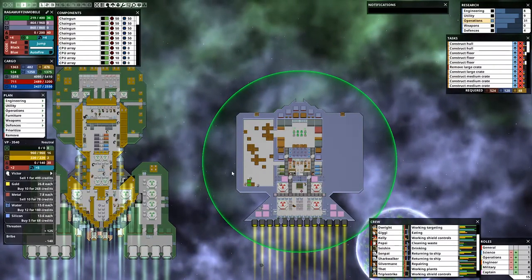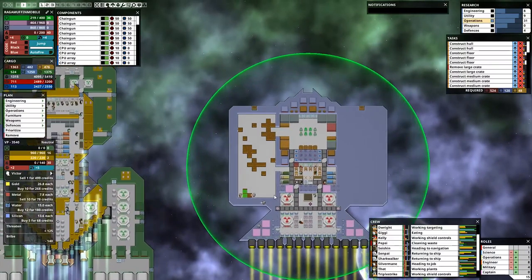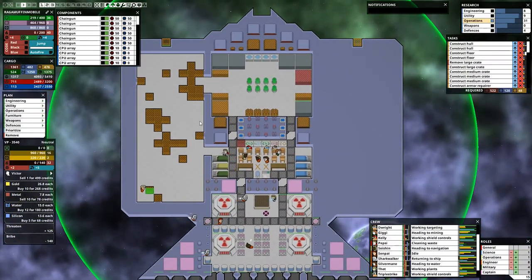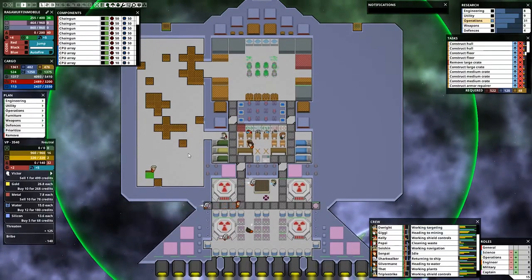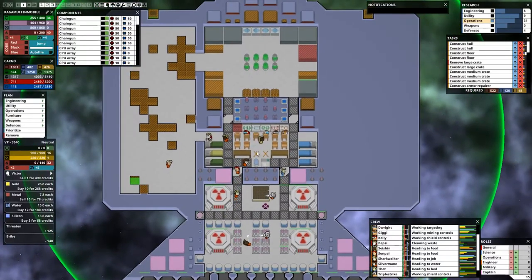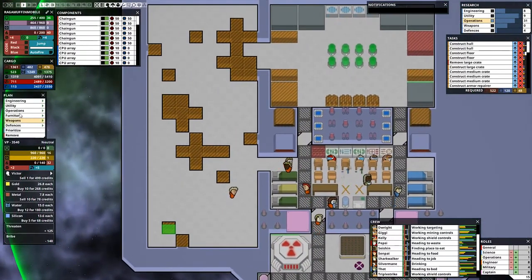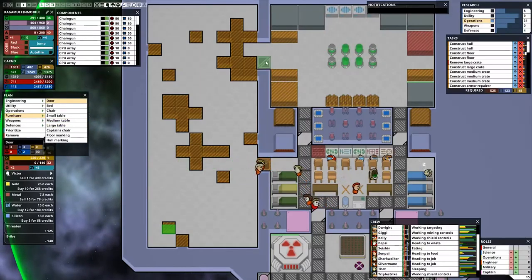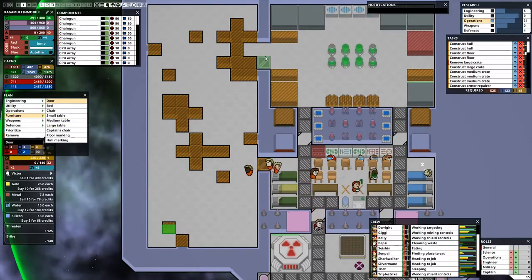We're just going to keep doing this construction. We have this pathway open which is good — kind of completely defeats the purpose of the doors up here, but it's good. We can build another door right here though. Boom, it's done. We actually built two doors right here too, and I think that's sufficient for now.